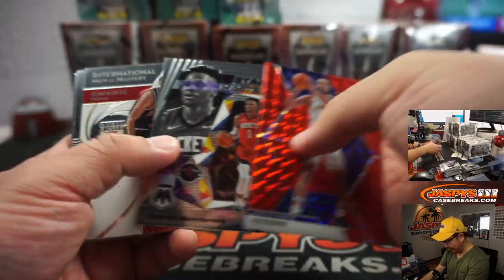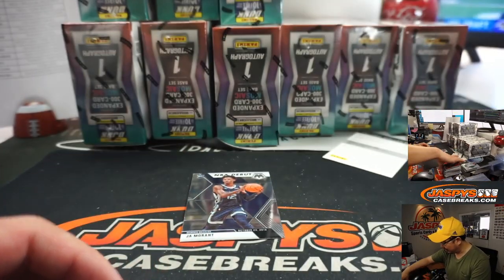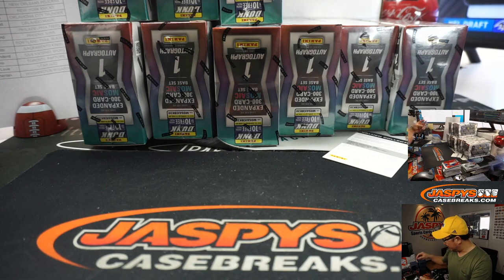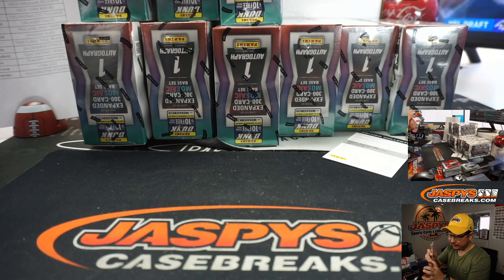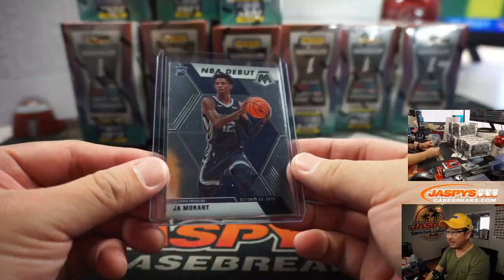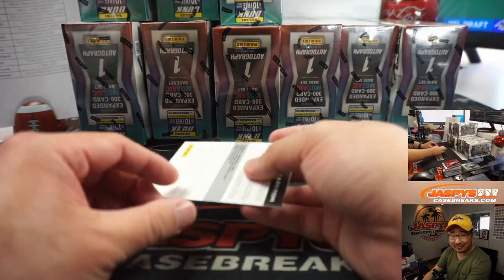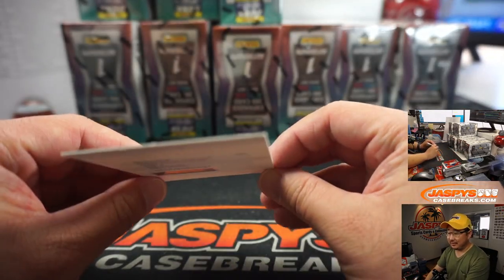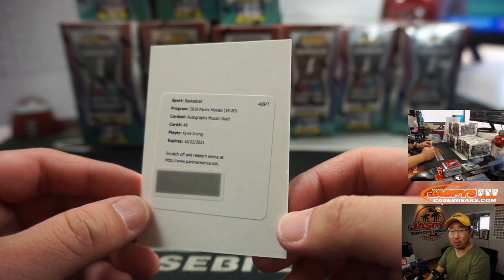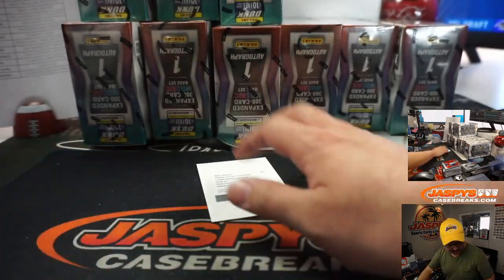Every base card, every parallel, every insert, every parallel of an insert, every NBA debut card — you can grind a number of those out to eventually hopefully cover the spot. Some of this stuff might be worth grading too. And if you get a nice Ja Morant that covers the spot, then you're making profit. Kyrie Irving autograph — mosaic gold, which should be out of 10. That's pretty awesome.